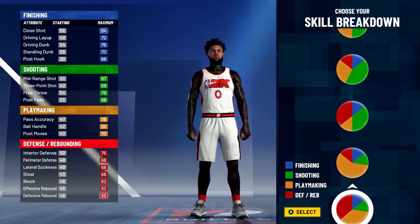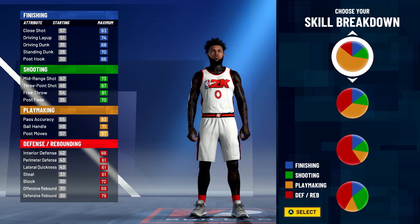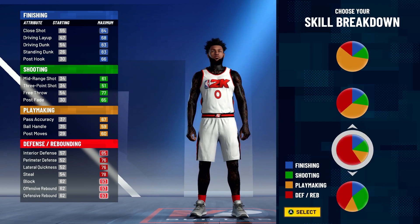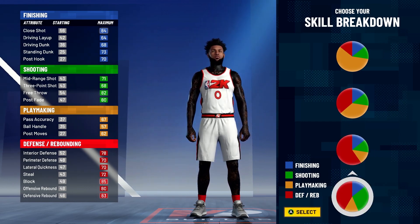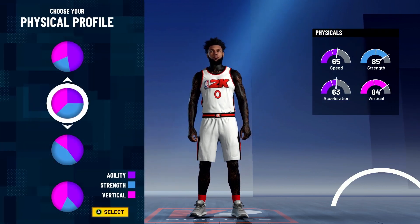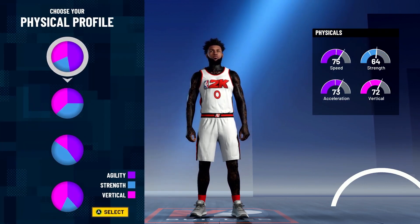There are a lot of pie charts in this game. For center builds you have blue-red, and some people go for poppers which is red-green, but they're not really that good. The best center build is a pure defensive and rebounding center, so you're going to the second one from the bottom — the pure red pie chart.